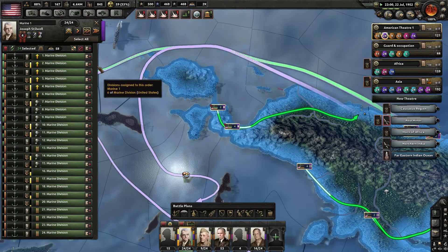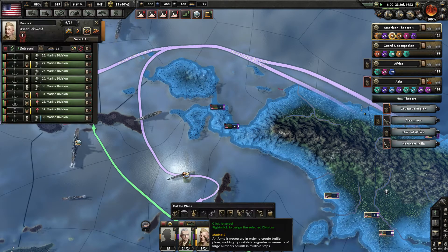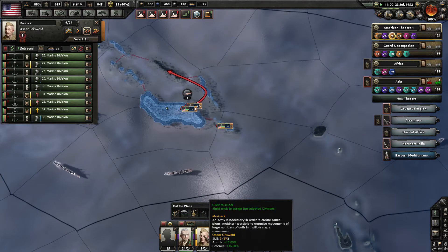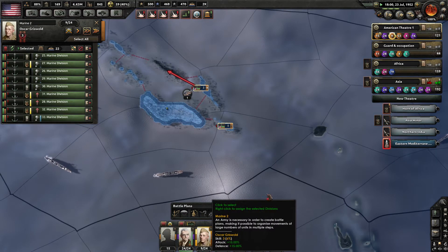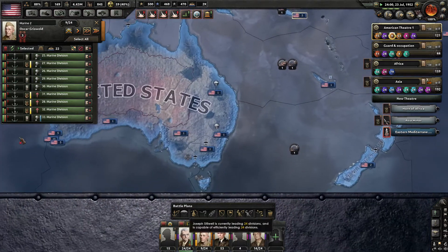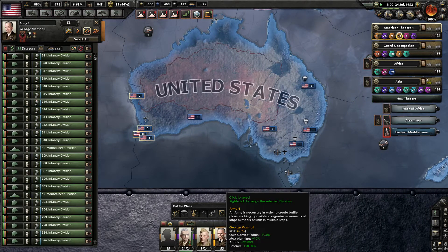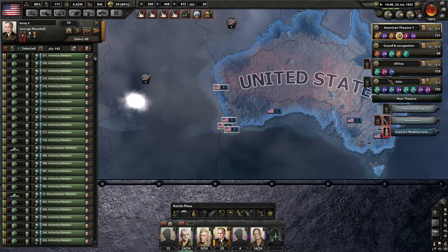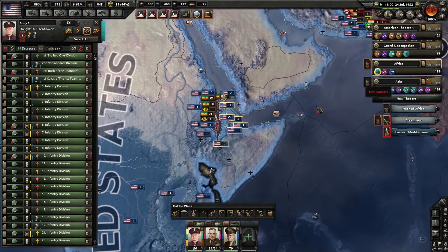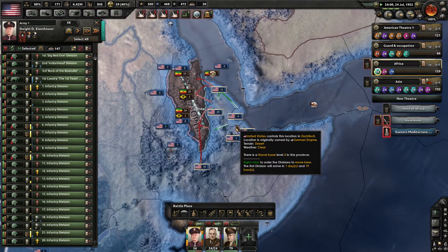There are at least two sea zones we need to gain naval superiority in — it should be no problem. Back over to Eisenhower; he still hasn't finished his war, but it's getting close.